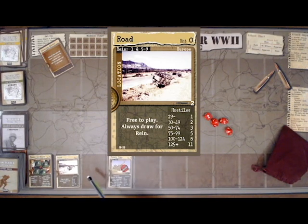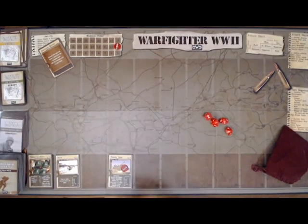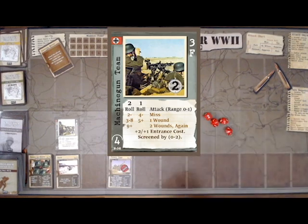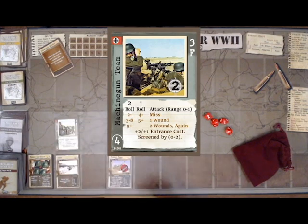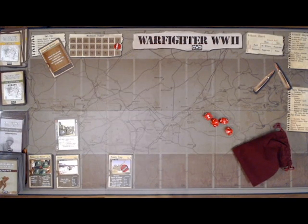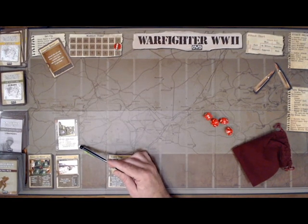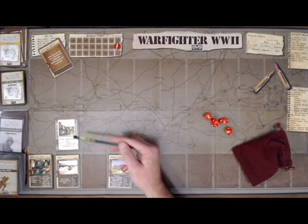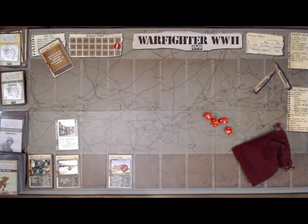The road tells me how many XP worth of hostiles to put out based on my squad resource cost of 35. Between 30 and 49 points I want 2 XP worth of hostiles, so I draw from the hostile deck until I equal or exceed 2 XP. Our first hostile is a machine gun team — they come in at 3 XP, so we don't need to draw more. They target soldier number 3, Alan. They don't attack until the hostile phase, but they add plus 2 to the location entrance cost. They have 2 reticles, so I need 2 kills or 2 suppressions to neutralize them.